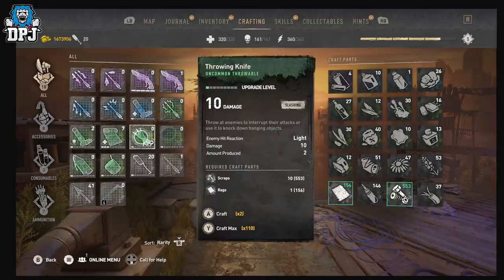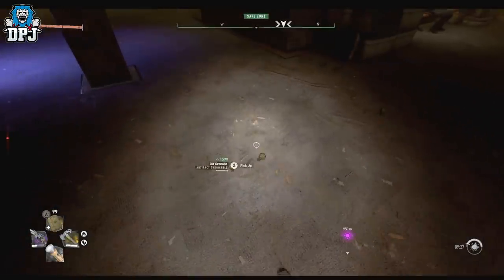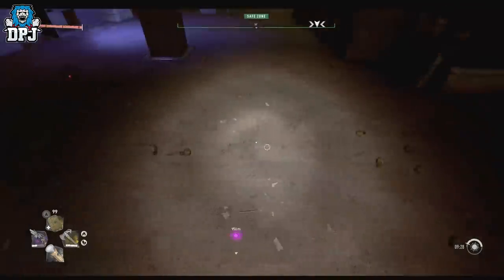Any number over that 10 mark will work fine. Just repeat that process and end up selling them — I think you can sell throwing knives for two gold coins each. So if you make a thousand of these, you're gonna get two thousand back, and trust me, you'll do that in five minutes easy. It's just about farming what you need.